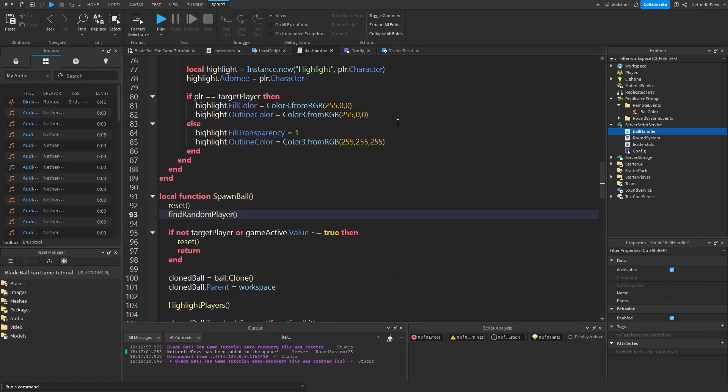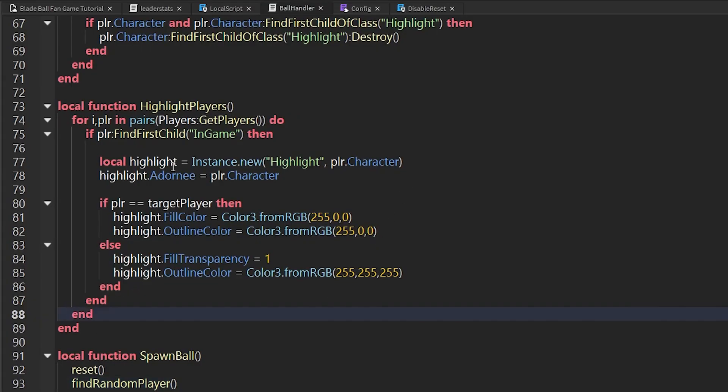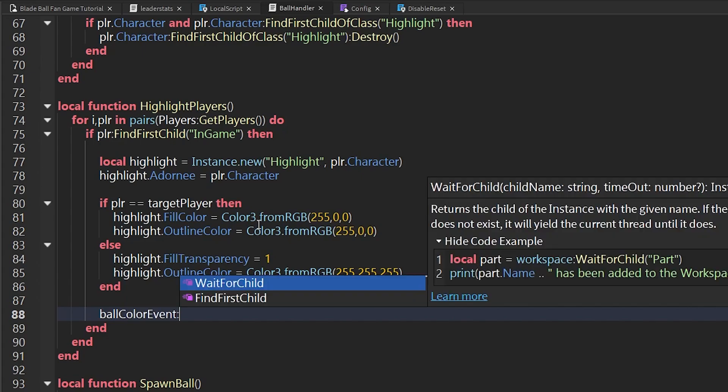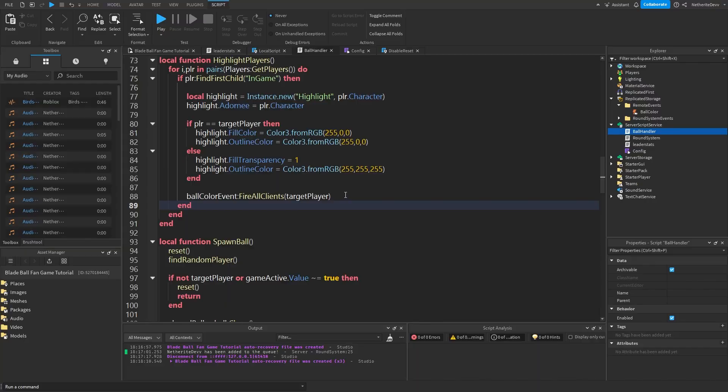Now let's change the ball color depending on if you're the target or not. In our ball handler script, we go to the highlight players function. After the if statement there, we add: ballColorEvent:FireAllClients(targetPlayer). So we're calling the remote event we created earlier and sending over the target player. That's it for the server side.